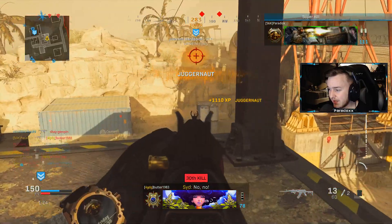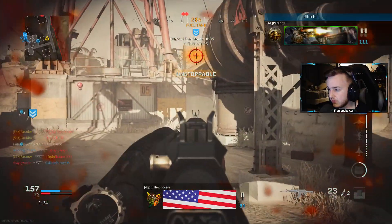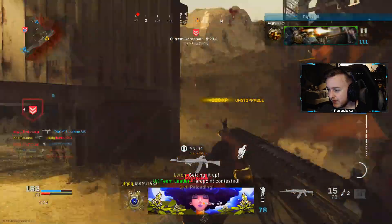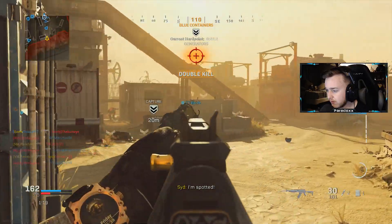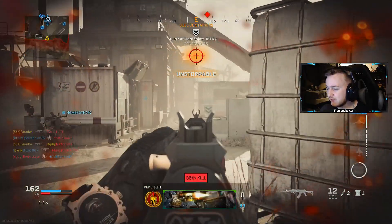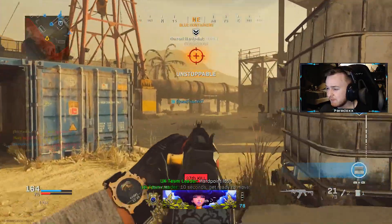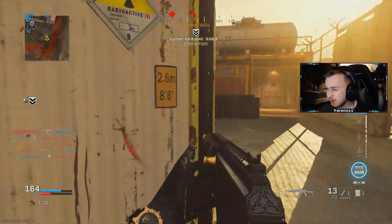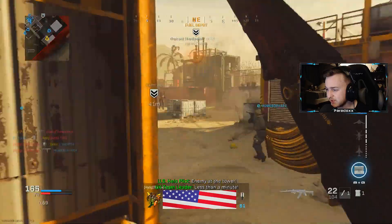Yeah, get nuked! 112 kills. Screw on this way — get hip fired. These people are probably gonna cry when they get nuked. 37 kills — maybe get on the 40 bomb. Let me see if I can get that 40. Dodging rockets over here left and right. People over here acting like they're from Prince of Persia — it's crazy out here.